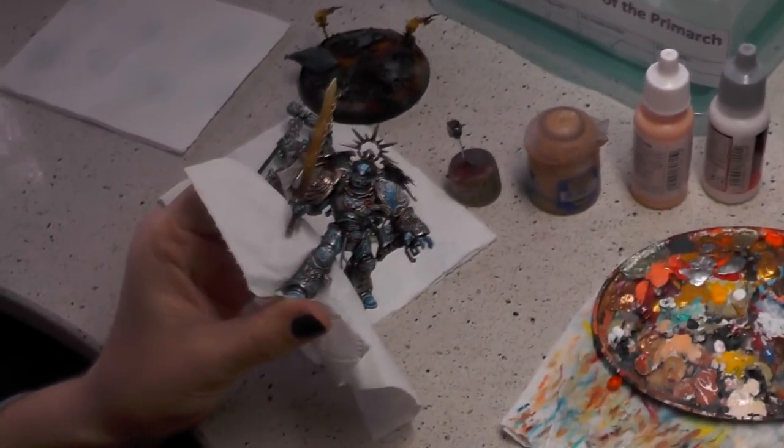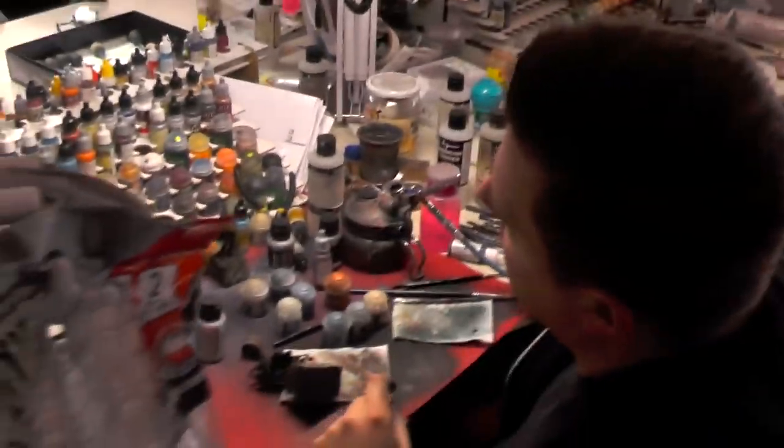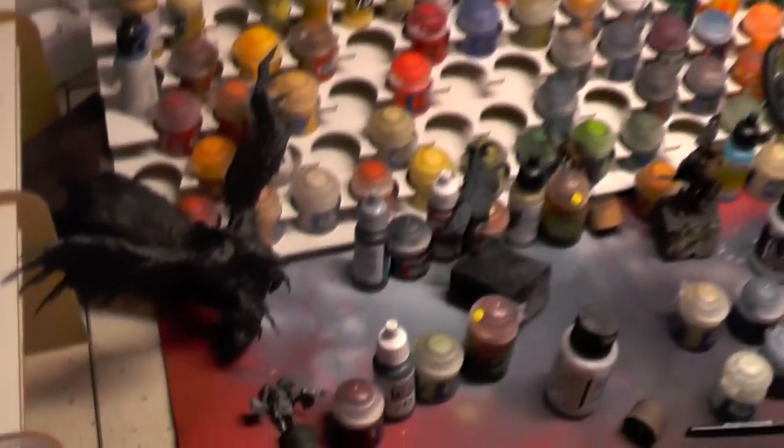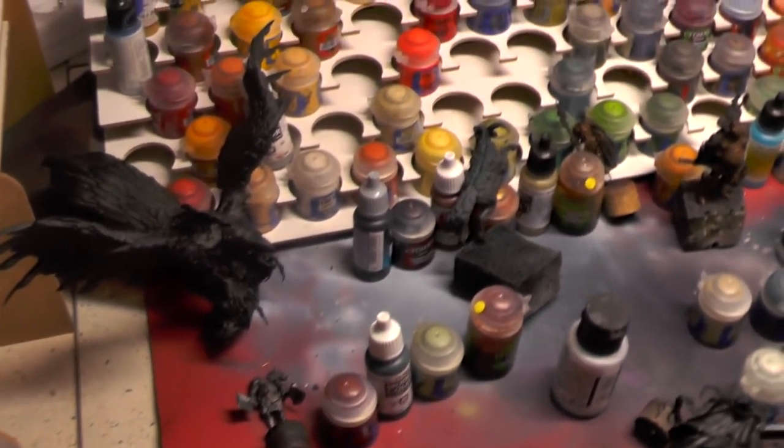Over here Anja is working on the Triumvirate — that's a good amount of Primarchs. Hey Maciej. So you're working on Kingdom Death. And those are going to be on level four and five — the big guys are going to be level five.